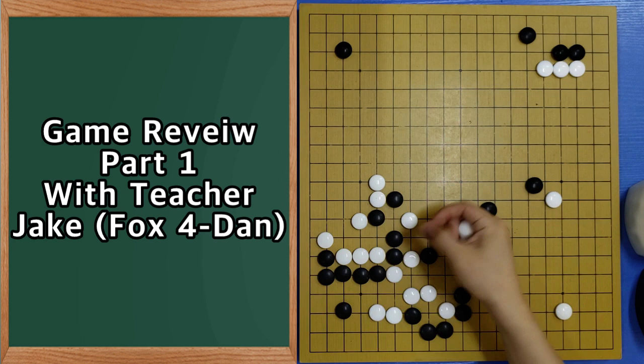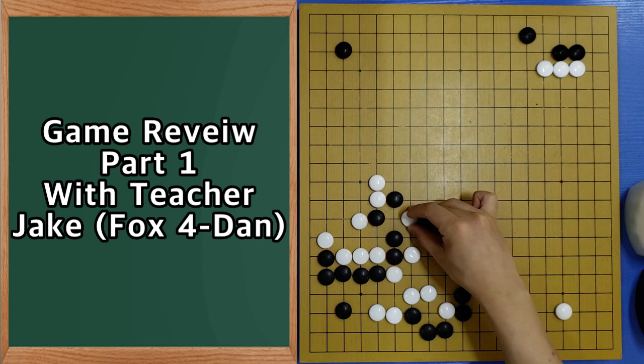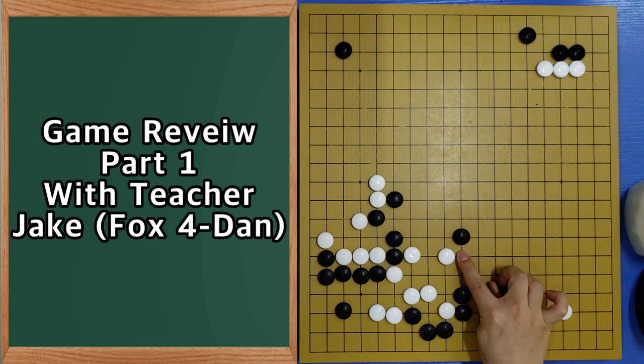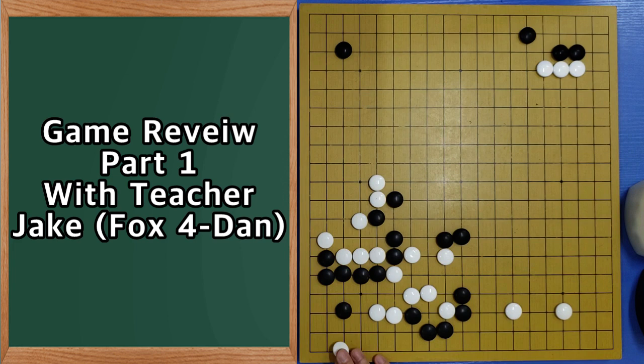When he plays here, then it will be his territory — this is not weak anymore. So now the main point is: when you are getting stronger, they will have misreading less. So now if you want to play here, you have to prepare like this and ask him whether you can go out. Here. Something like this, or maybe he can block here.